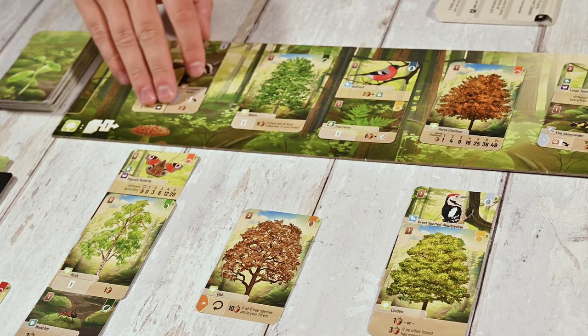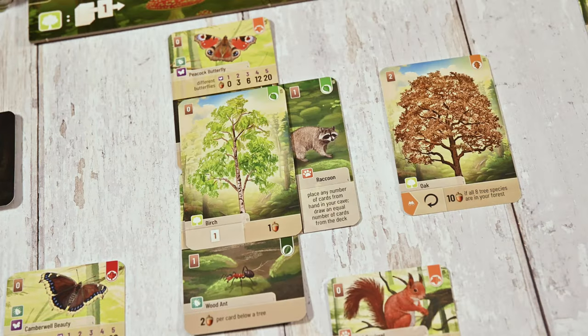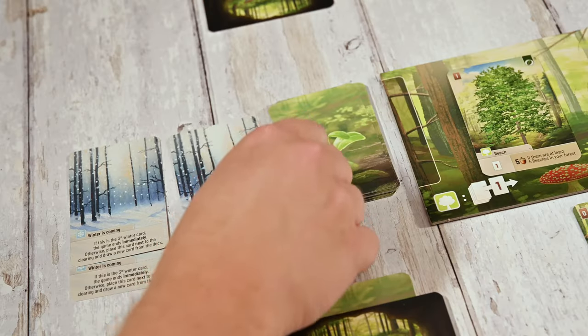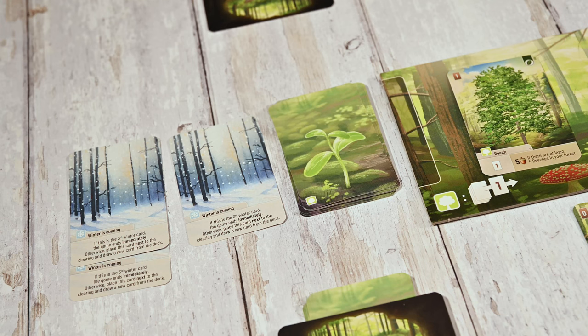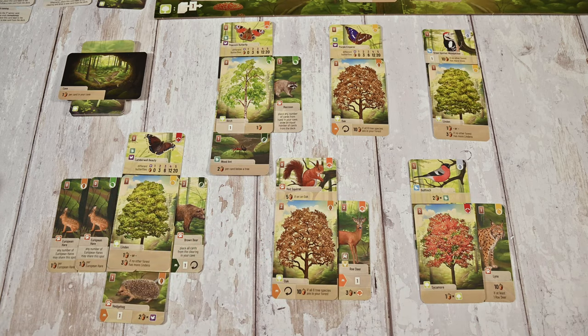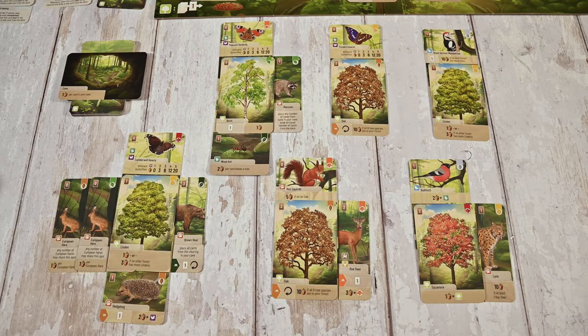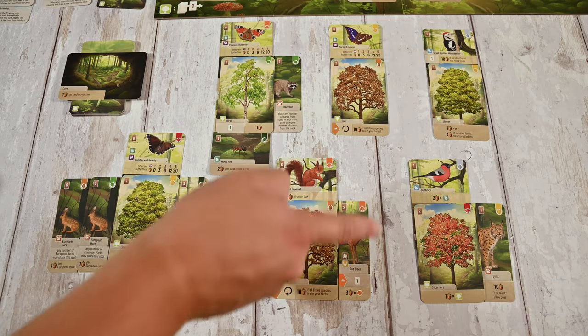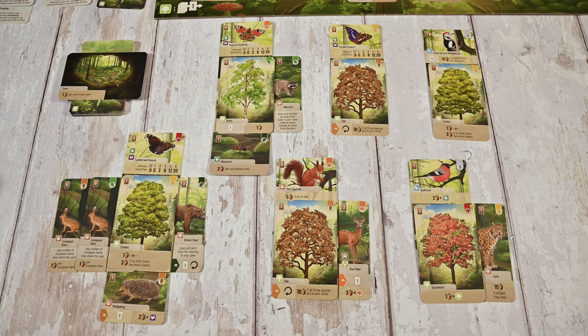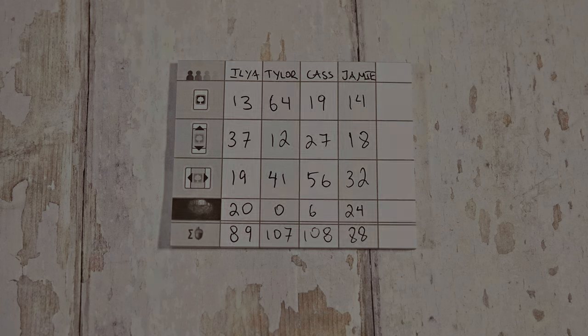The game will continue with forests flourishing and creatures, plants, and mushrooms building up the ecosystem until the third winter card is drawn. At this point the game ends immediately and you're ready to score. You'll first tally all the points from the trees, then your top and bottom cards that are visible, then your cards on the left and right of the trees, and finally any cards in your cave — these will be worth a point each. The player with the highest score wins, and that's Forest Shuffle!